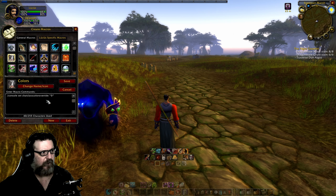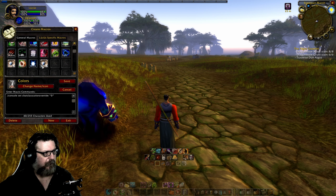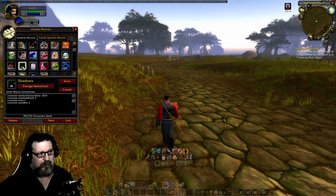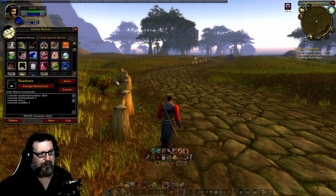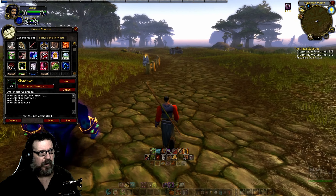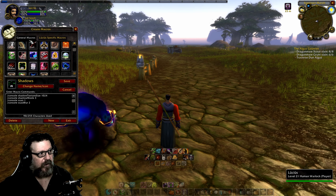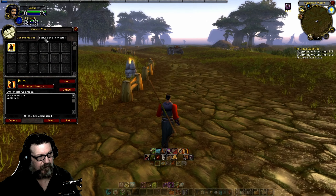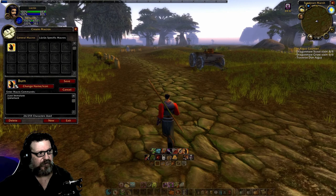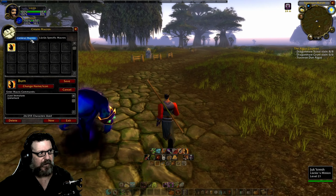You can pause the video if you want to try these out. The big ones are in this macro. For anybody who doesn't know how to create a macro — just type forward slash macro, it brings up this window, and you can create character-specific macros. For instance, I call this one 'burn' — it starts casting Immolate and sends Jug Crush in at the same time.